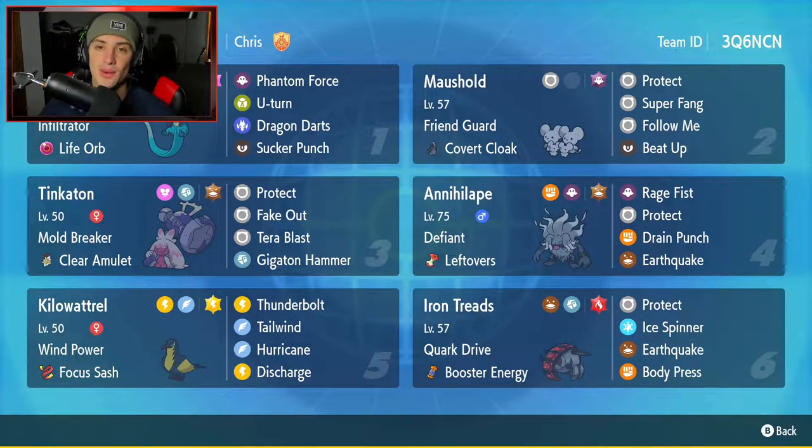Gigaton is going to be our third Pokemon — love this Pokemon, one of my favorite Gen 9 Pokemon, definitely in my top 10 for Gen 9 — with Clear Amulet and Mold Breaker as its ability. It's got Fake Out, Gigaton Hammer, and Terra Blast for its moveset.